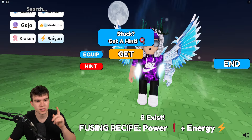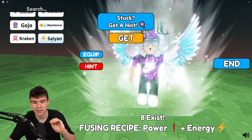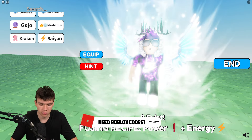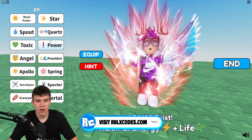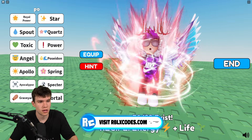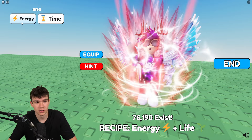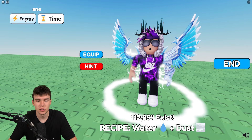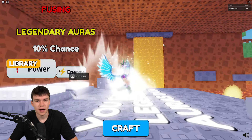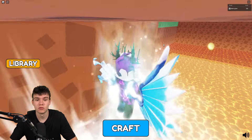Only eight of this aura exist in the entire world. The fusing recipe is Power plus Energy. To get Power, you need to fuse Energy and Life. For Energy, you need Water and Dust. That's how you can go in and get this aura, which looks really cool.